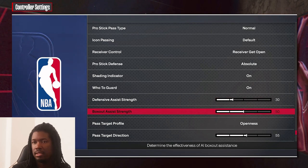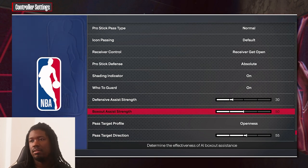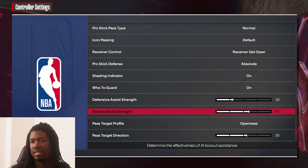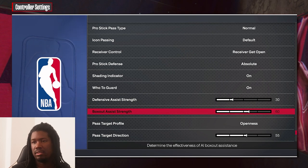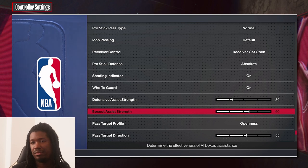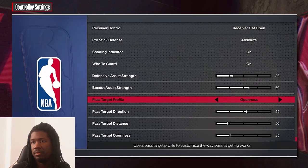Defensive strength — I play around with it, putting it at around 25-30 depending on the situation. Box-out assist strength — make sure it's on 50, or around 85, depending on your situation. Park is very different from playing with AI in MyTeam or online, so adjust accordingly. If you're unsure, just put it around 50-60 or leave it alone. For passing, you can set it to open, directional, or adjust it yourself.